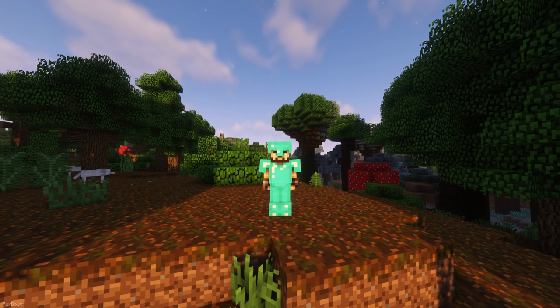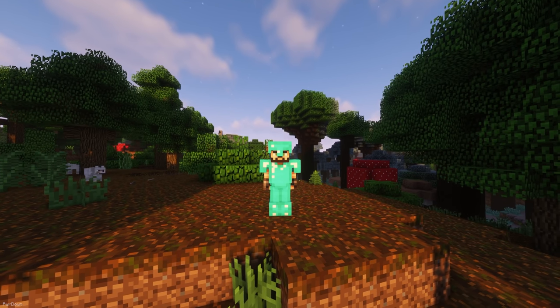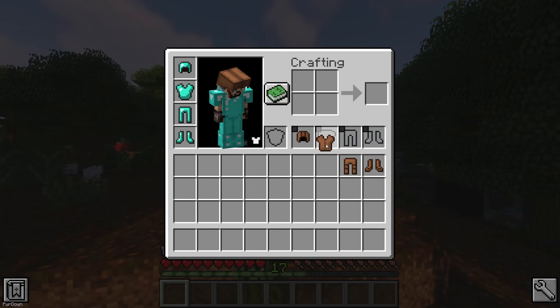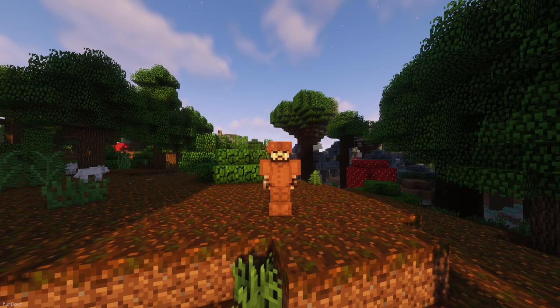Cosmetic Armor Reworked allows you to wear two sets of armor — one which is for appearance, and one for function. That way, you can have the effects of enchanted diamond armor, but it will appear like you're wearing leather armor instead.